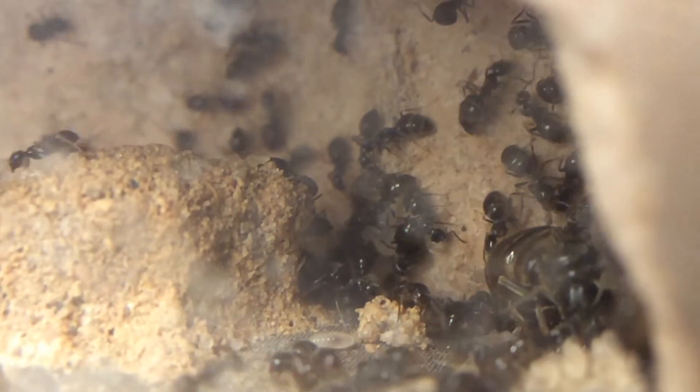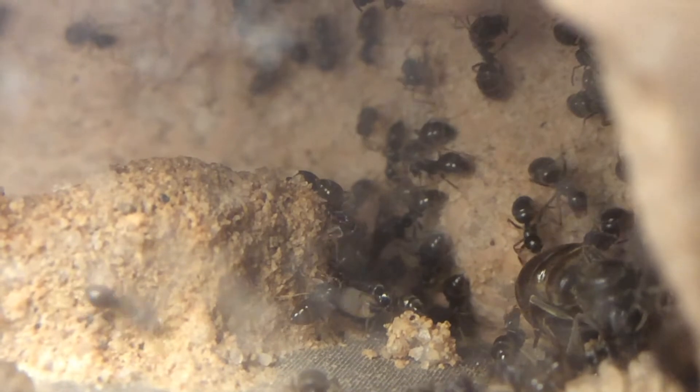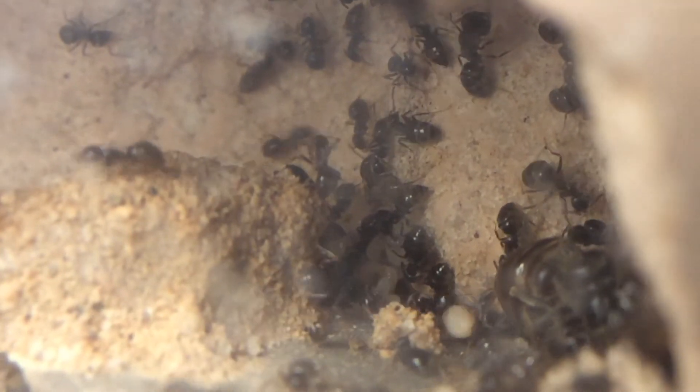There are actually two somewhat hidden areas where the colony keeps their larvae. One of those areas is behind the dead locust, and I didn't actually notice that area until filming. The second is a difficult-to-see part of the nest where there is a little overhang, and next to that overhang there is a small bundle of larvae.